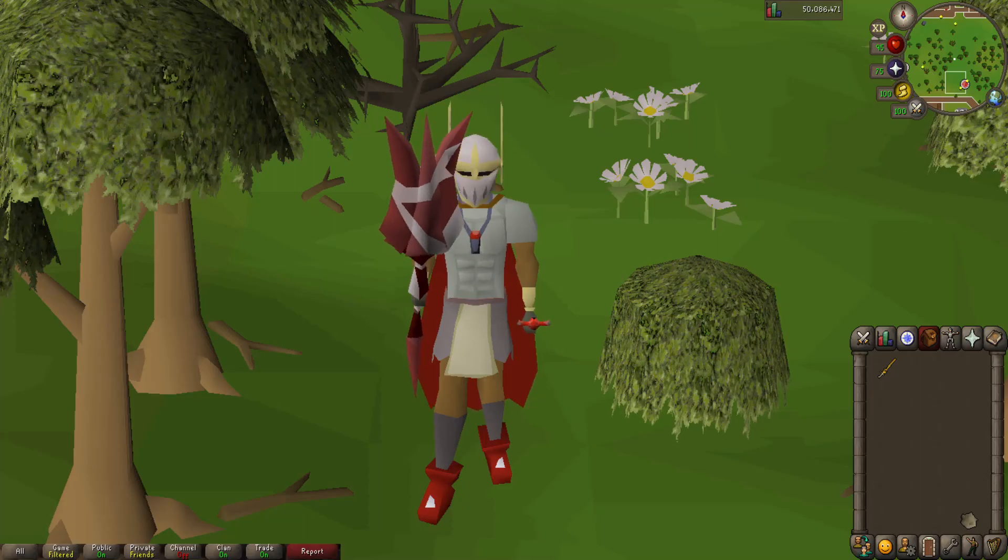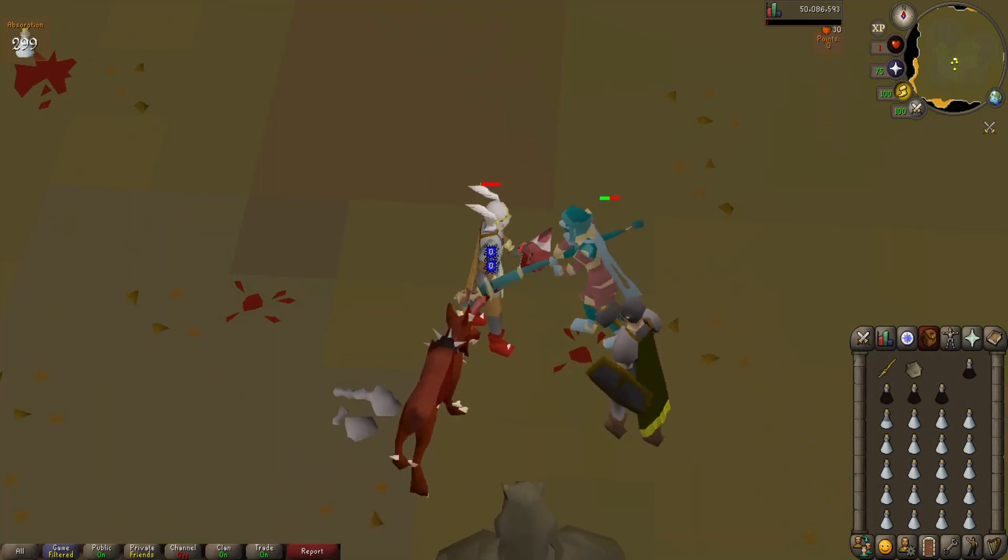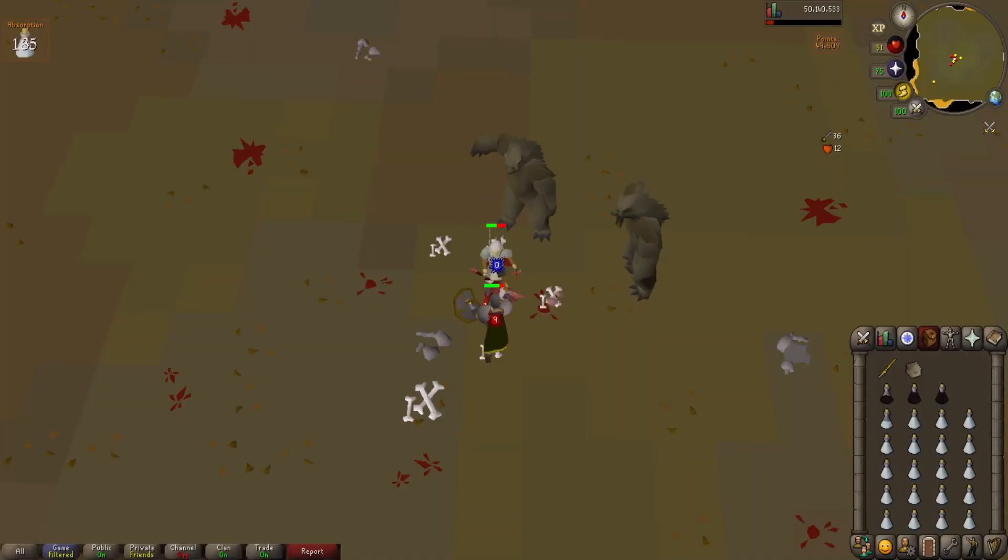Let's hop right into the Nightmare Zone. I've started the timer for one hour — we're going to start with the Cudgel and I'll see you guys in a half hour. One hour later: there goes the timer for the Cudgel. I'm going to switch over to the Blessed Seradons and Sword and I'll see you guys in the final half hour.